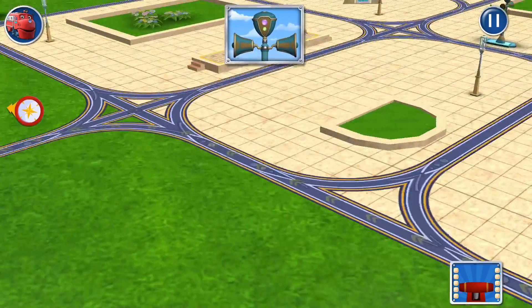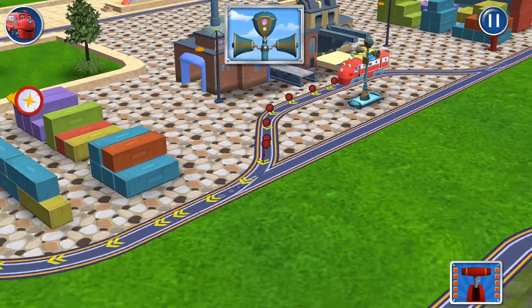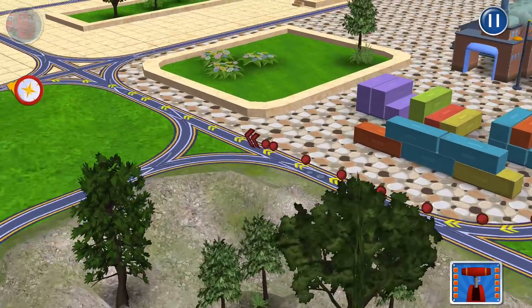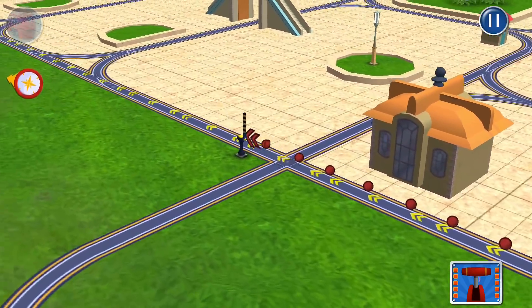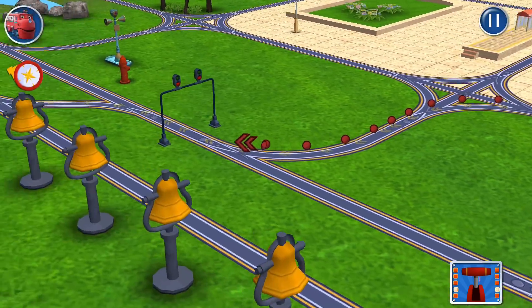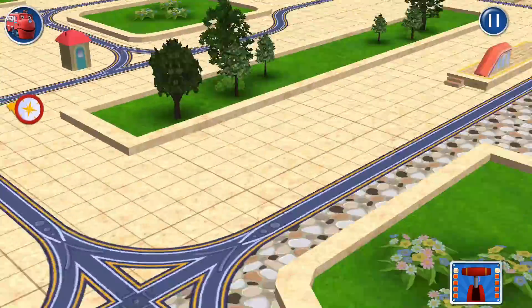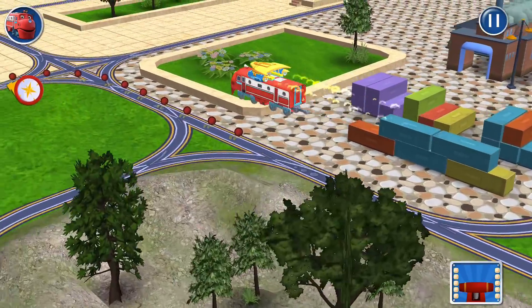Guide your Chugger to the destination. Tap and hold the red lever in the lower right to fly your Chugger. Let's ride the rails! Wahey! Let's ride the rails!